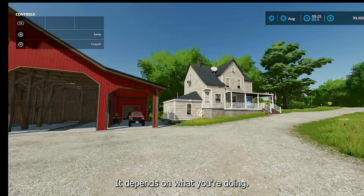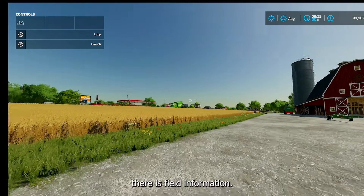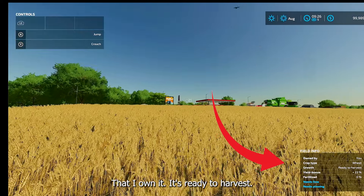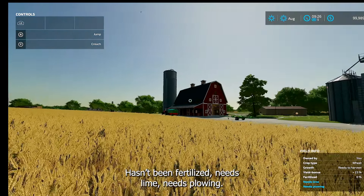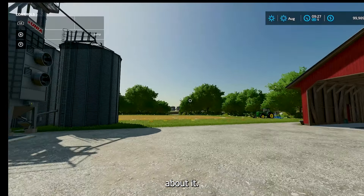On the bottom right, it depends on what you're doing. If you're walking around, usually what you're going to have there is field information. Like I walked up here — it tells me there's wheat in here, that I own it, it's ready to harvest, the yield bonus is only 23%, which is pretty low, hasn't been fertilized, needs lime, needs plowing. So when I go over to this field, it tells you some information about it.